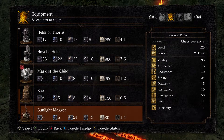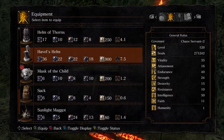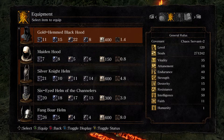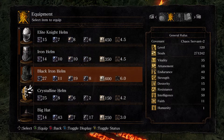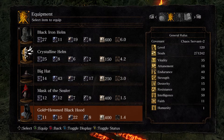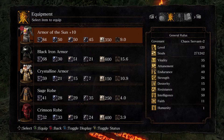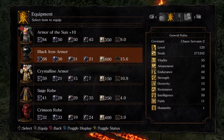Havel's helmet I believe is the heaviest helmet in the game at 7.5, unless — okay, the Symbol of Avarice is 10, but of course you don't wear that as a normal thing. Havel's helmet is pretty much the heaviest you're going to find. Tarkus's Black Iron helmet is lighter. So that's the helmet — pretty decent medium, slightly on the heavy side.